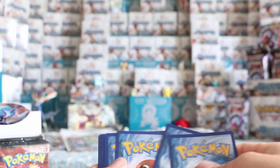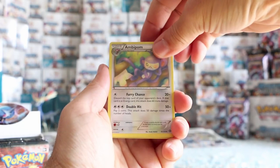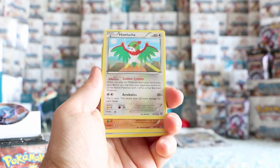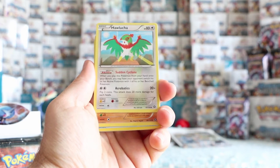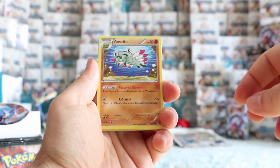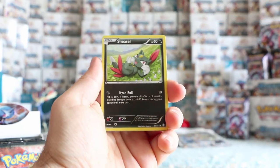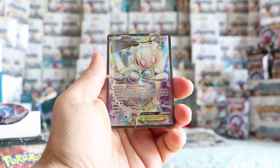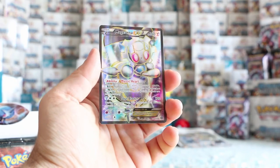Steam Siege, come on — let's get at least a rare holo. Ambipom, Hawlucha — that's a nice card. The Sudden Cyclone ability is pretty popular for pre-sales: when you play this Pokémon from your hand onto your bench, you may have your opponent switch their active Pokémon with one of their bench Pokémon. So it's essentially a switch card, which is kind of neat. Then our reverse is a reverse Mareep, and our rare — I called for it and got it — Magearna, but this is the full art version. Which is a nice looking card.